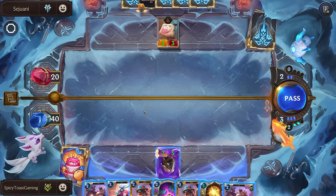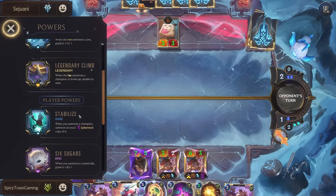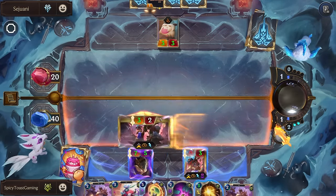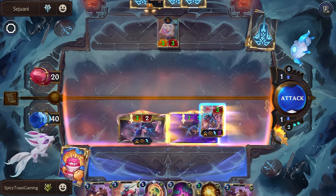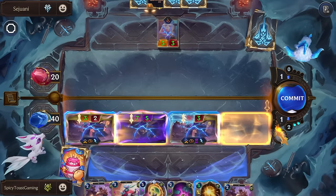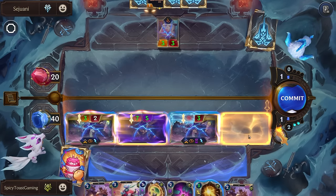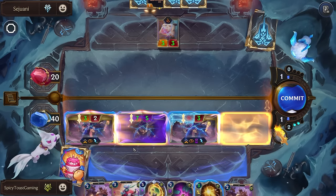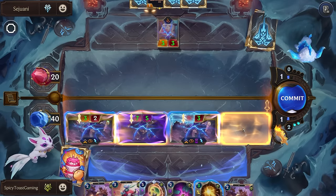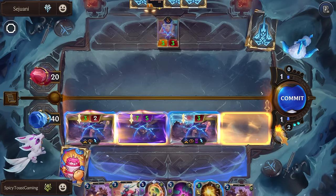I decided to hop in game to better explain this. We have one unit on the board, we play Nora and have Stabilize as a power. We place Nora down, position our units, and the three relics activate in order. The first Nora transforms the supported unit into a six cost and summons a copy with Spectral Scissors, then Corrupted Star Fragment transfers all stats onto Nora. The second Nora then transforms that copy into a nine cost, summons another copy, and puts all those stats onto herself. Let's see what madness happens — and as you can see, we're able to one-shot this boss.